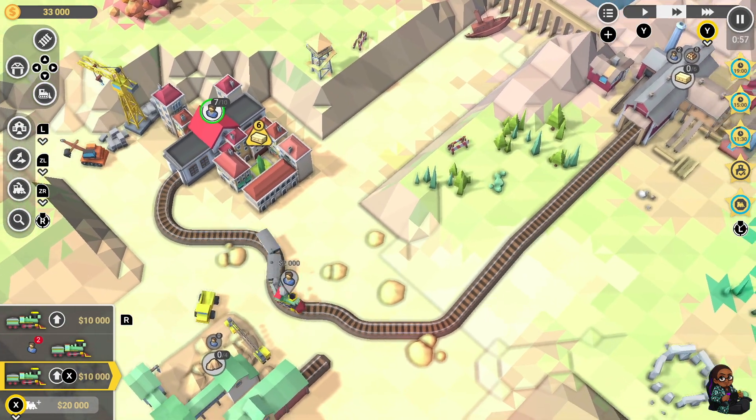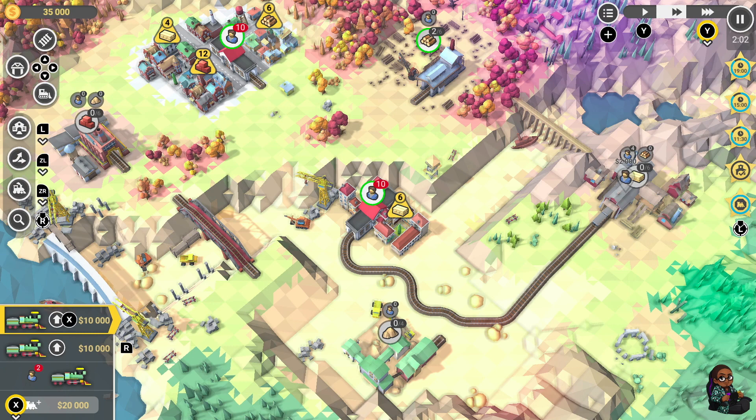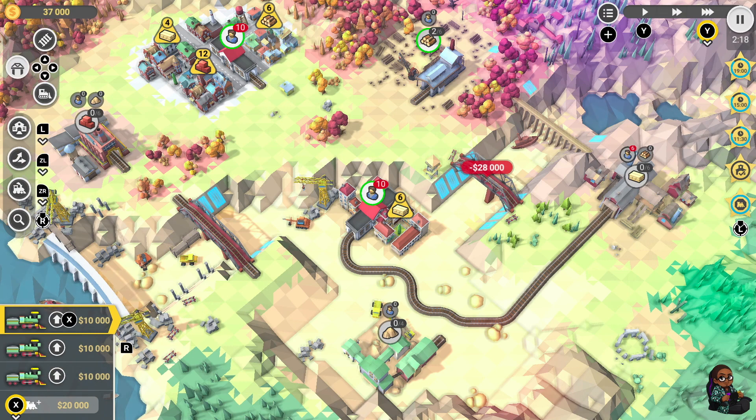Still a bit frustrating, and I do wish there was a slightly tighter control scheme. A notable absence is the lack of touchscreen controls — a missed opportunity for handheld mode convenience. Especially with a game like this, being able to navigate your map, select between different stations, or change track directions could have been made much simpler with touchscreen controls added.